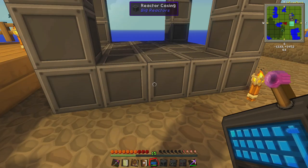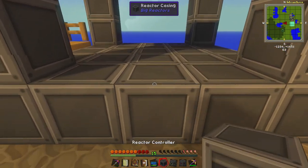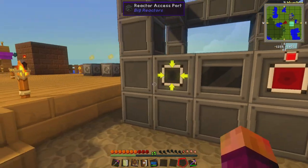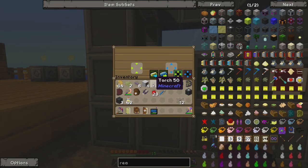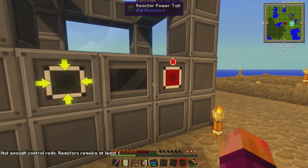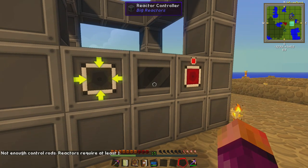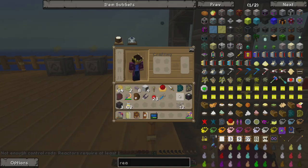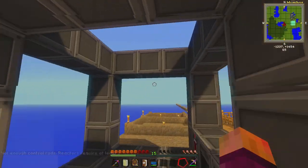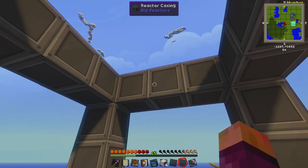Let's put down these three first. I'll put down my controller in the middle, the access port here, and the power tap. The access port is where you put in the fuel that the reactor uses — in this case Yellorium. You put the Yellorium in there and you get some cyanite back, because once it's used up it gives back cyanite. The power tap of course is where the power comes from. It says 'not enough control rods — reactor requires at least one control rod to work'.